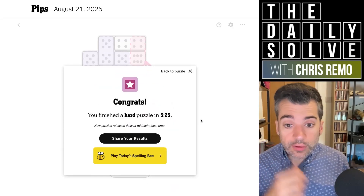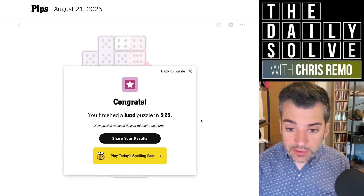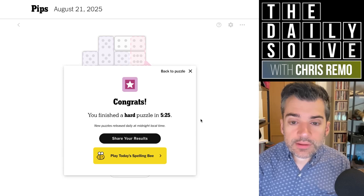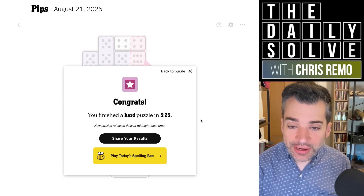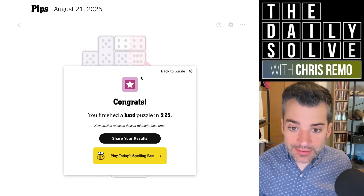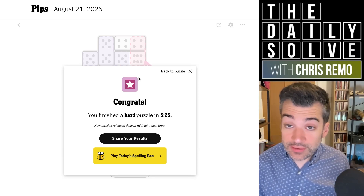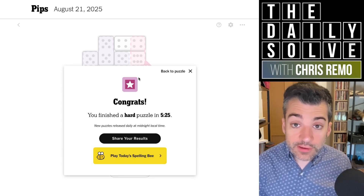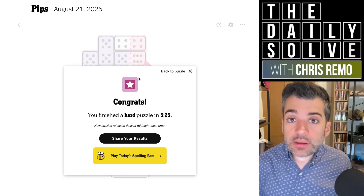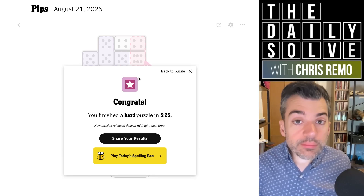Okay, well, there we go — that was probably the trickiest Pips we've solved yet. It's funny because I'm sort of figuring out how to solve these as I'm doing it, since this is a brand new puzzle. There are certain concepts I'm encountering that I'm having to come up with strategies for. I'm sure there are faster ways I could attack this, but it's interesting to talk through my thought process as I go, and hopefully that's helpful to you as well. Anyway, that was all three difficulty levels of Pips for August 21st. Hope you enjoyed it — probably be back tomorrow. Bye for now.